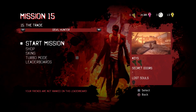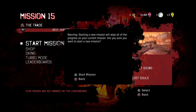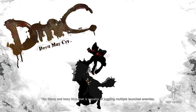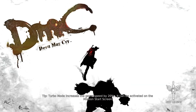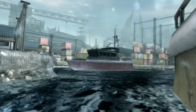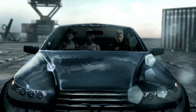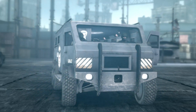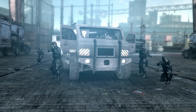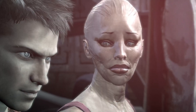Nothing left to it but to do it - starting the mission now. You can't do anything on the previous mission anyway. Ebony and Ivory's rico shot is capable of juggling multiple launched enemies. Turbo mode increases game speed by 20% and can be activated on the mission start screen. Whoever thought they'd see Vergil using a gun?